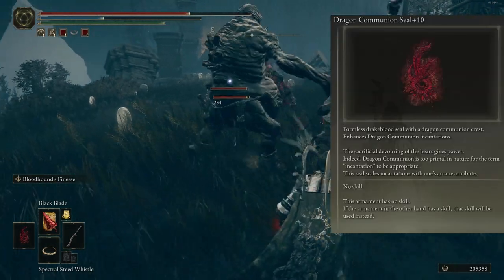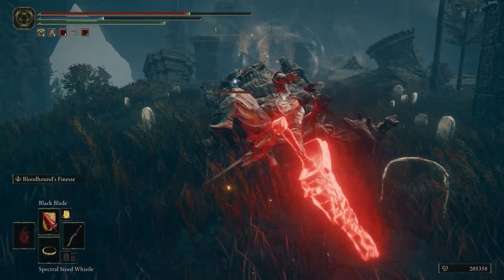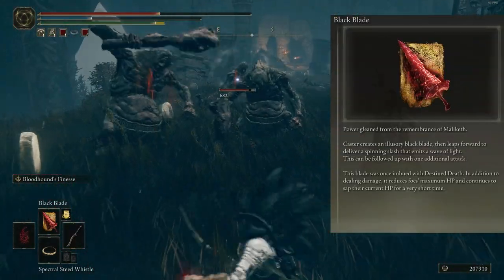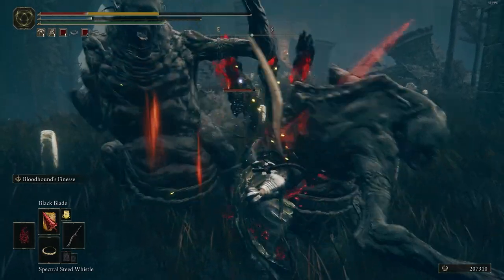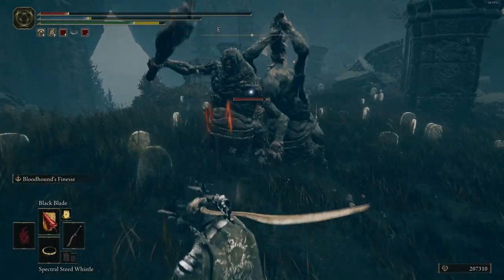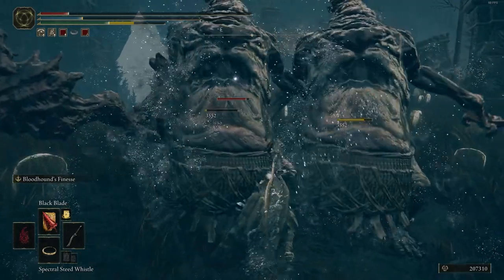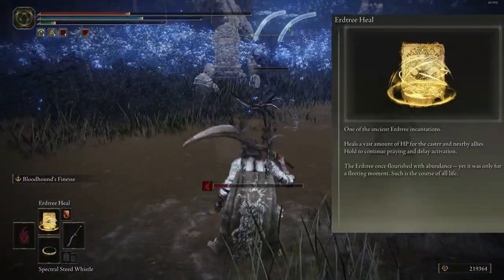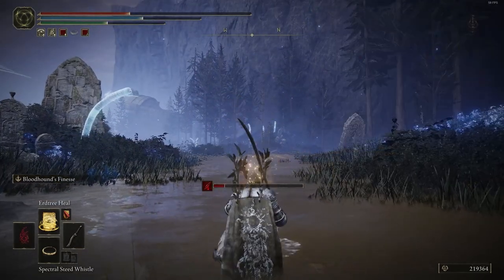For magic, I use Faith magic and the Dragon Seal. The first spell is Black Blade, because it deals high damage with high range and adds a curse on enemies for 10 seconds. The second spell is a healing spell — it's just for healing in important moments when you've used all your healing flasks.